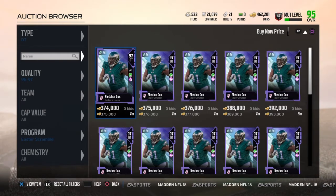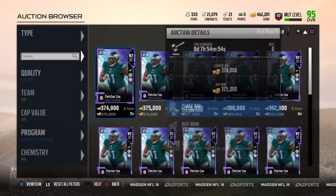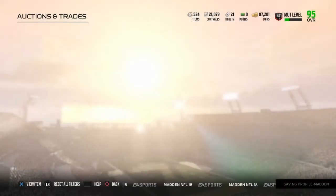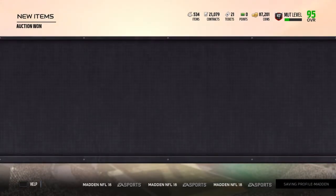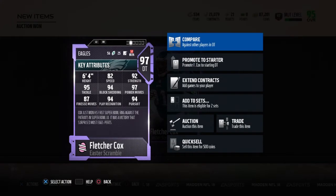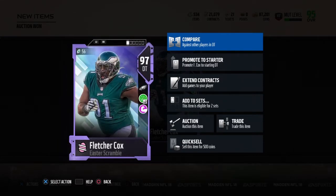It's been about 20 minutes and neither of my auctions on the block have sold, so we're just going to buy this Fletcher Cox. He is 97 overall — hopefully he goes up in my lineup. Let's take a look at his stats: 82 speed, which is super fast for a defensive tackle, really good strength tackle, block shed, power move, and high finesse move for a DT as well. Good player, this card looks like a beast.